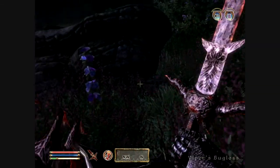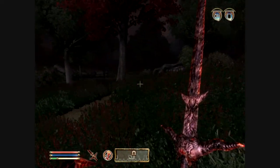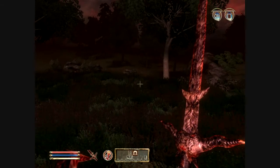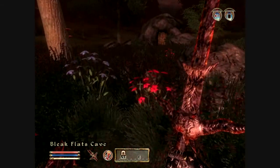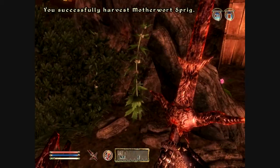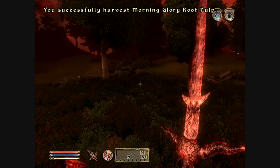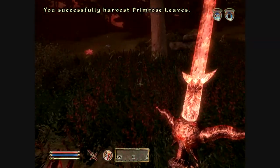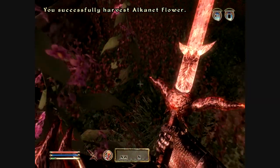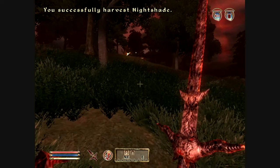I'm actually not going to engage any of the enemies there. What I'm actually going to do is run the exact opposite way back to the Bleak Flat Caves. It's still there — perfect, so I can get both of them. That was my hope and goal, that I would be able to get both of them. I'm still finding these random Oblivion Gates, even though I've already found quite a few of them.